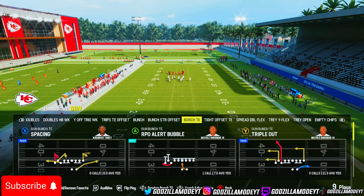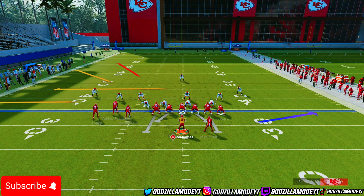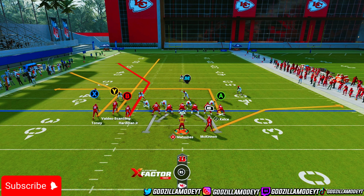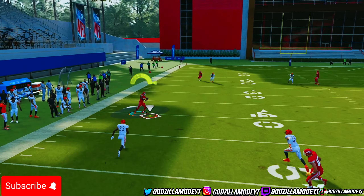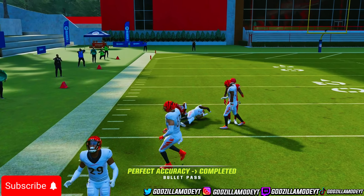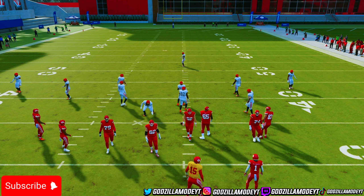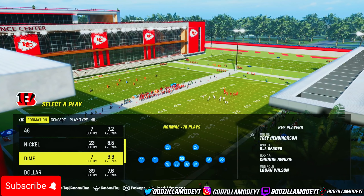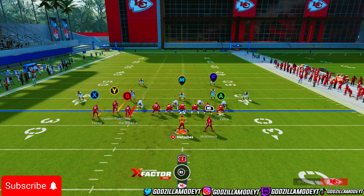Triple Out against Cover 3 is also really good — it's basically a double corner out. You want to put Y on a corner route, put X on the corner, and put your halfback on a flat route that flies out to the right side. Snap the ball and you'll have X getting open. If you catch them coming out in Cover 2, you should have that deep corner out from the B route, because sometimes people disguise Cover 3 and come out in Cover 2, or disguise Cover 4 and come out in Cover 2. You can run the double corner routes — put a streak and then put X on the corner.